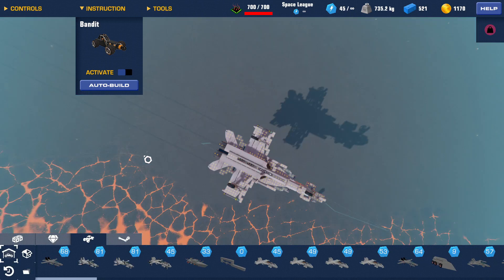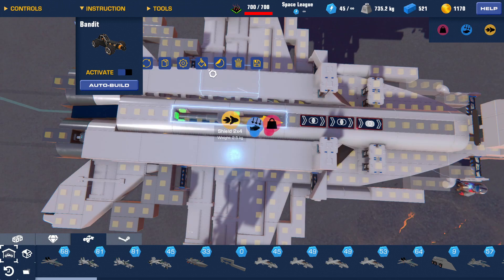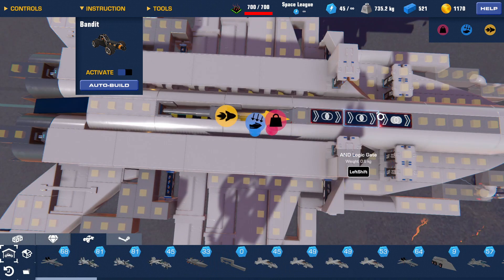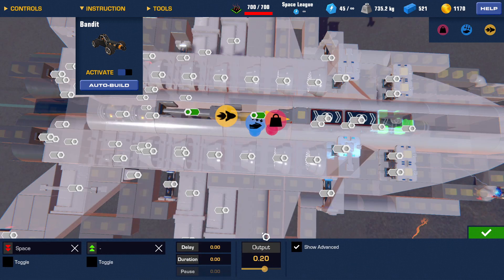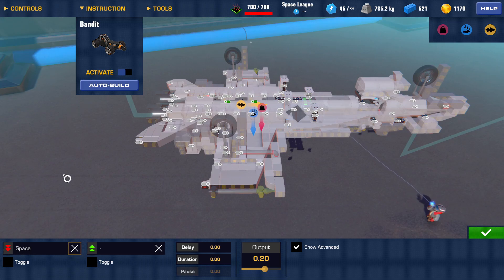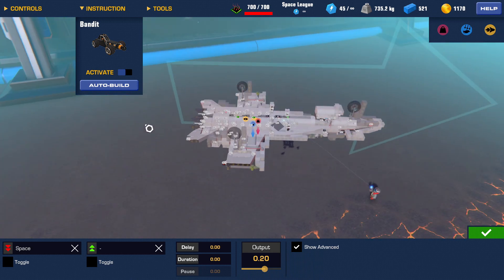Let's show you how I made this. These pistons are the main system — left shift is the afterburner, so I put it to 0.5. You can only put one input on this, so I have an OR logic gate connected to these two at output 0.2, so technically it would be 0.01 as an input here. The afterburner uses five times more fuel than regular thrust.